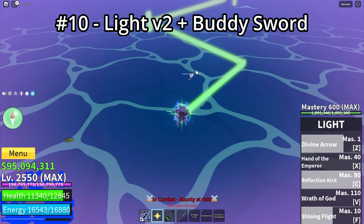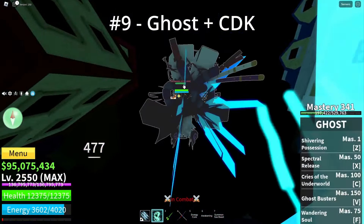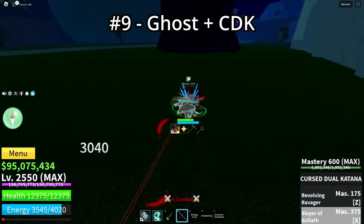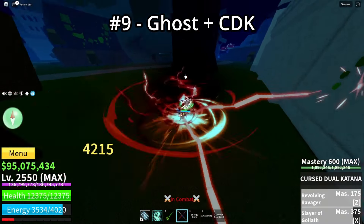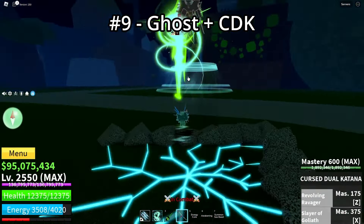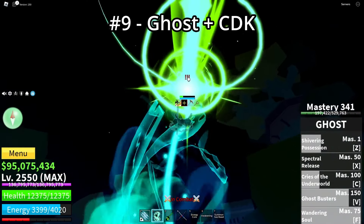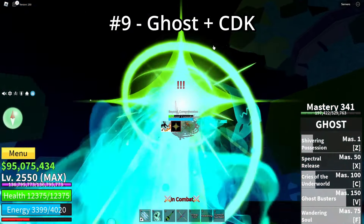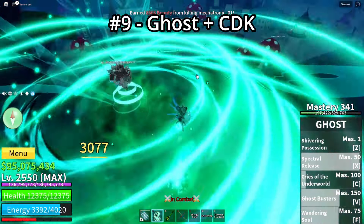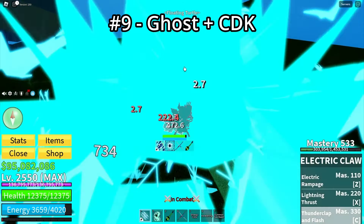Next is Ghost and CDK. This build seems really weird but it's really good — with the ECLA combo you can 100% one-shot your opponent if you have Cyborg V3 and you're fast enough to land the combo. The build has insane combo potential, but it's more of a close-range build. If you like rushing towards people, this is the build you should use.